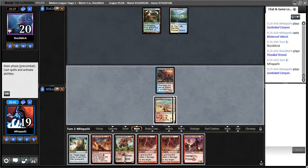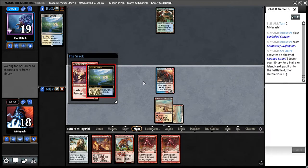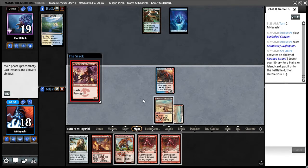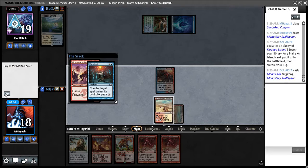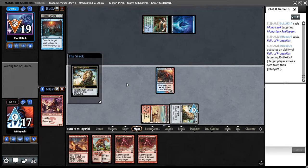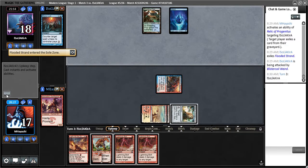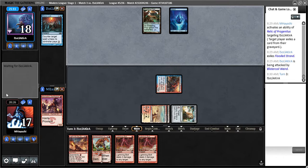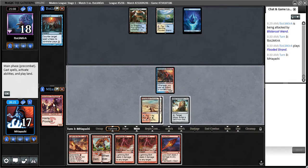I'm going to take the greedy line here, and the reason is because I do at least still have an out to Uro. They might also Mana Leak this — it was probably correct to just lead on this with one mana, which would have incentivized them more to Mana Leak it. But it looks like they're going to Mana Leak it anyway — that works for me, I'd much rather them Mana Leak this than a Relic, frankly. Engineered Explosives of course would still be a beating — the Uro decks used to play that for a while, since it was always frustrating to play against. But it kind of doesn't look like that's going to be the case here.